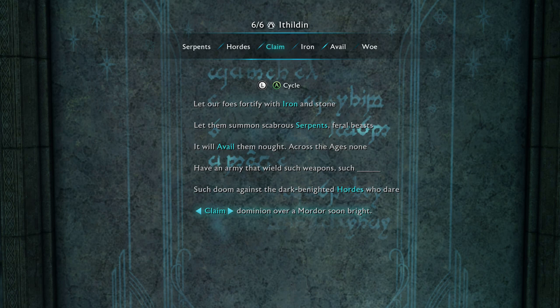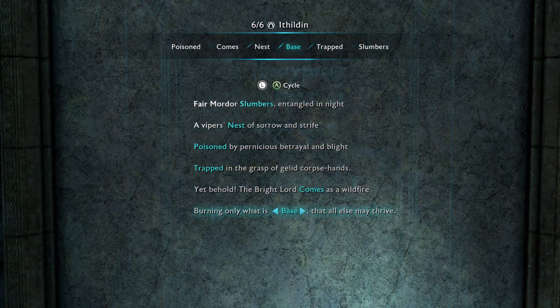If you've got all the Elven fragments in Núrnen and go to the Elven door, you first select Iron, then Serpents, then Veil, then Wulhordas, and then Claim. Completing this one gets you the Bright Lord's Bow.